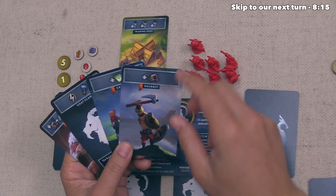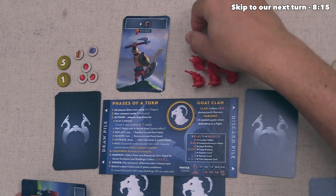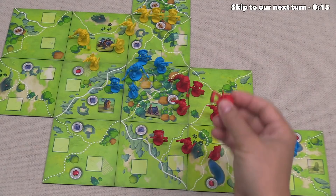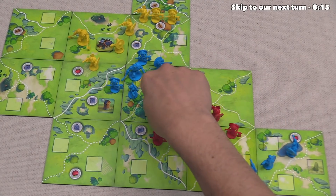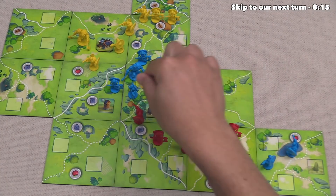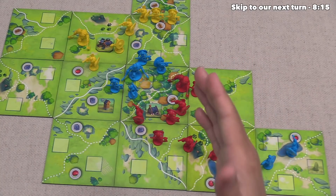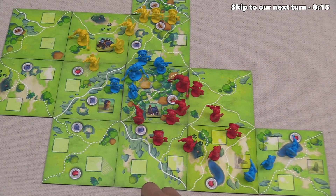We can go next, and we do have a recruit card in our hand, so let's play that out. This means we can recruit one unit, and I think we should place it where we have a training camp — that means we will recruit another unit right over there. We do have a lot of units out on the map, but as the goat clan we collect extra food every harvest, so it's easier for us to feed large armies.